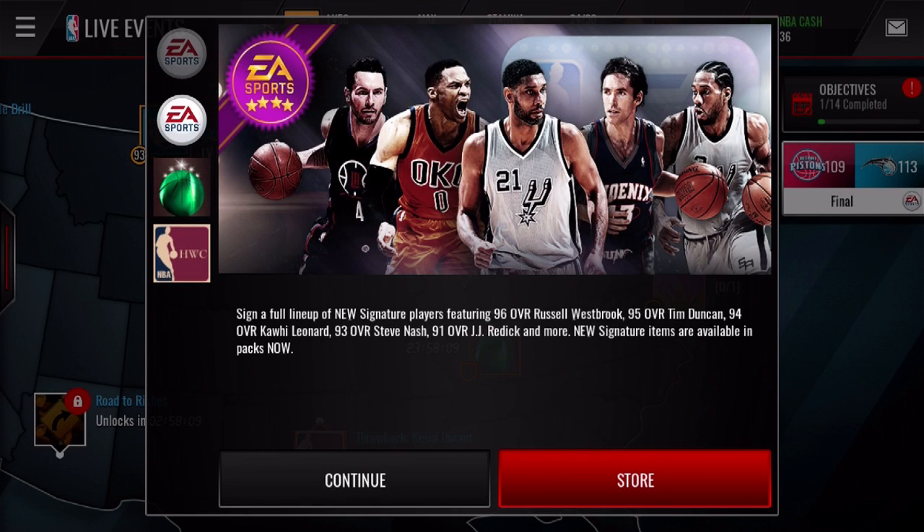What is going on guys? We're back on the NBA Lab Mobile 1. As you can see on the screen, we have new signature players in the game once again. We have a 96 overall Westbrook, 95 Tim Duncan, 94 Kawhi Leonard, a 93 Steve Nash, and a 91 JJ Redick, just to name a few. I'm actually kind of surprised on the overalls. I would kind of expect at least a 97-98 Westbrook because of the MVP-like season he just had, breaking the triple-double record. So I'm kind of surprised they didn't up his overall a little bit.